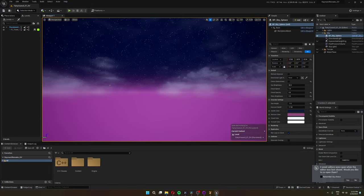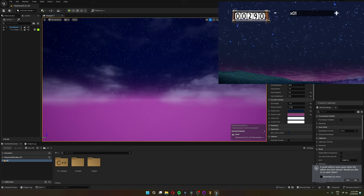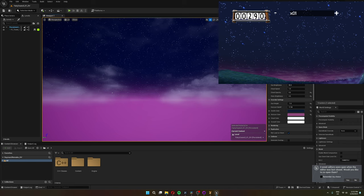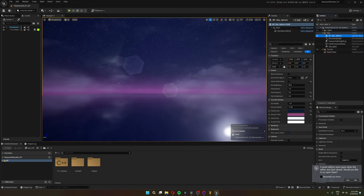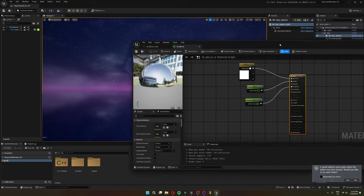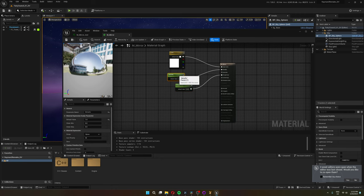I started with making a skybox by using the built-in BP Skysphere, and tweaked some settings to make it look like the skybox in the original game — basically a dark sky with a pinkish horizon. Then I added a fog. For the lake, I just added a plane and gave it a mirror-like material by cranking up the metallic to 1 and having it almost have no roughness. Very simple, but good enough for now.